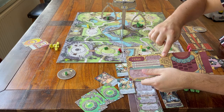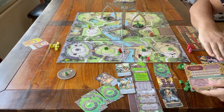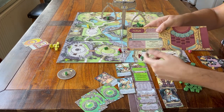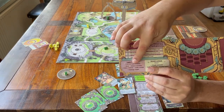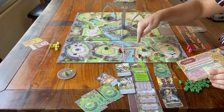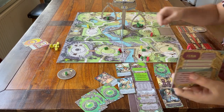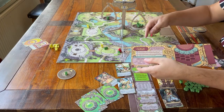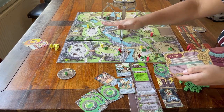Step one: if you don't have any leggets on the board, place one. If you do, skip this step. Step two: you can do the same legget actions as the dragons, but you can only do one action for each legget you have on the board plus one extra action. So if you have two leggets on the board, you can do three legget actions. Also different from the dragons, the actions don't have to be linked to a specific legget.